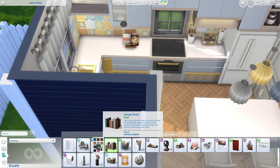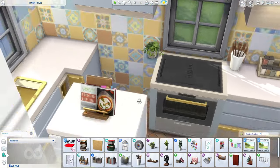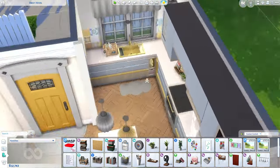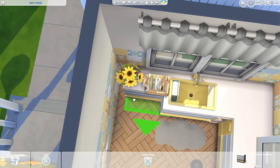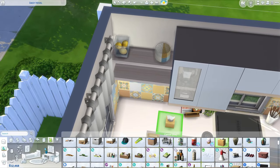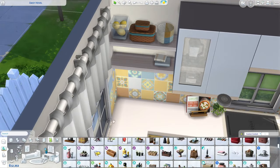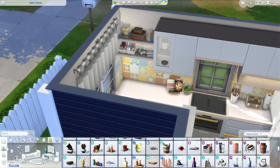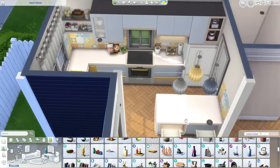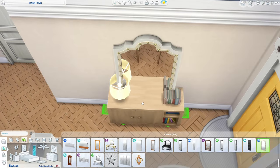We have stackable plates now — I'm pretty sure the first ones we got were from Horse Ranch, and I think we only have two packs' worth: Horse Ranch and Home Chef Hustle. The problem is if you paint a wall, the stacked items get deleted. Upstairs when I did the first kid's bedroom and painted the walls, it got deleted. I don't know why they can't fix that — what's the point of being able to stack things if it doesn't work?